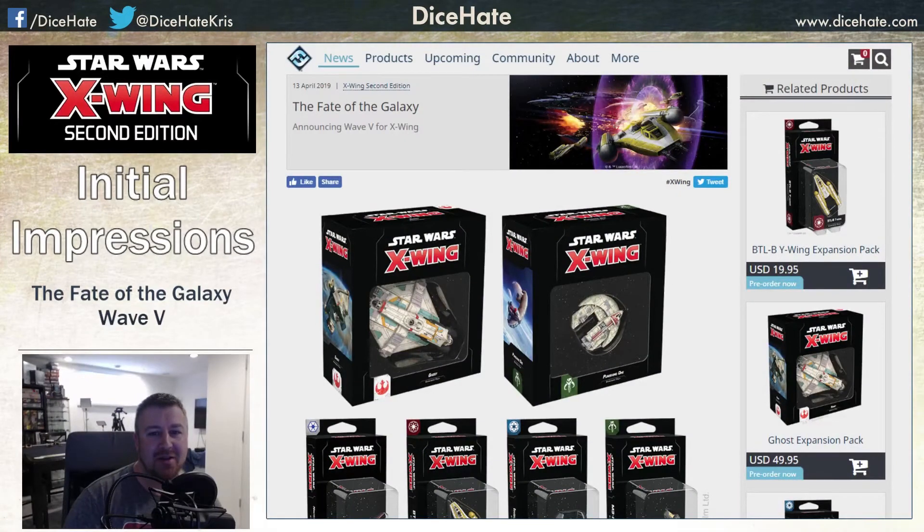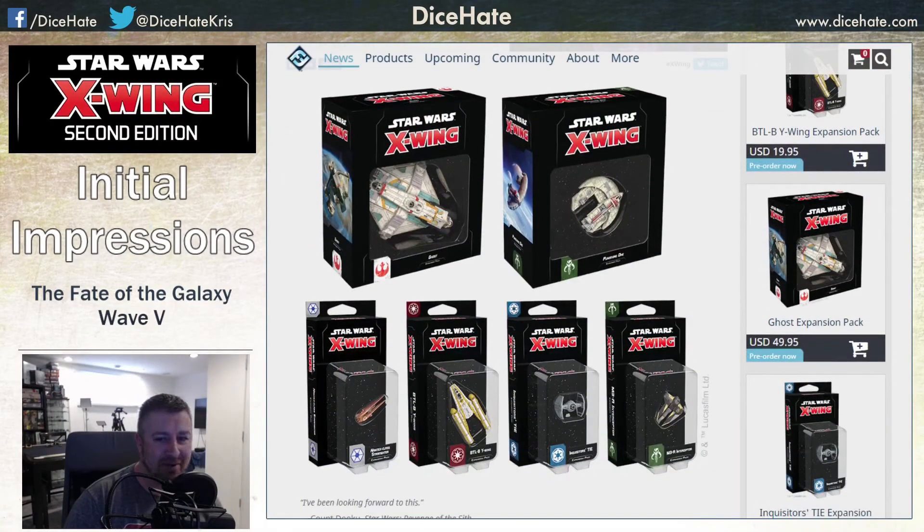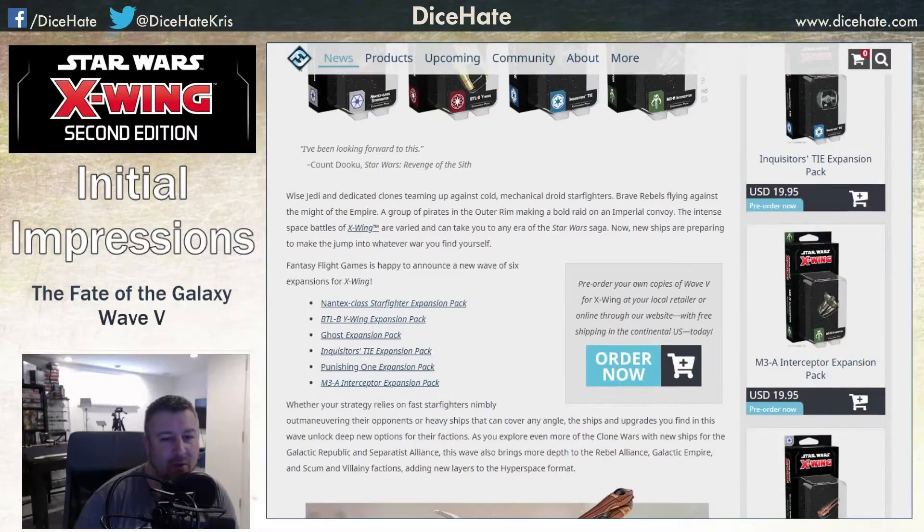We have some giant boxes of definitely not wasted space. We have the Ghost and the Phantom, the Phantom 2, the Sheathapede Class Shuttle, the Punishing One, we have some new Separatist ship, the Fully Armoured Y-Wing, the Inquisitor's TIE Fighter or the TIE V1, and the M3A Scyk Interceptor. So that is Wave 5.